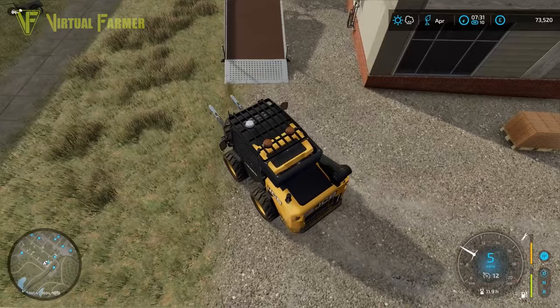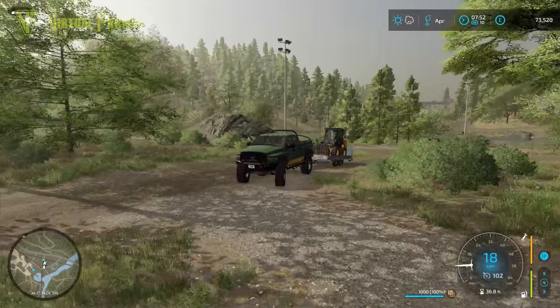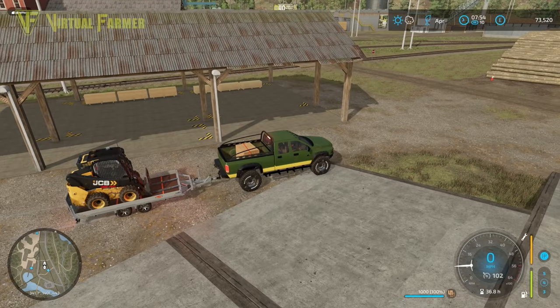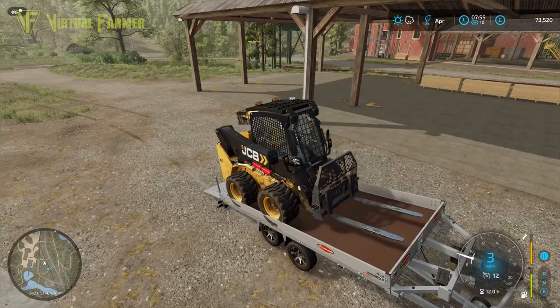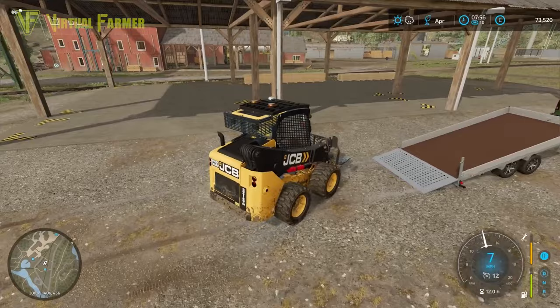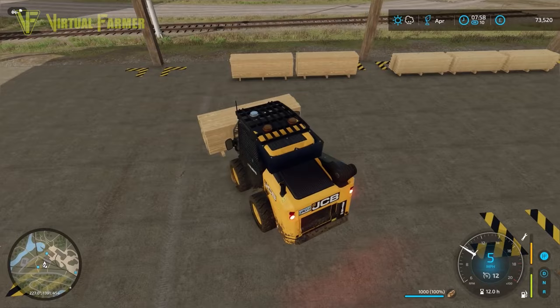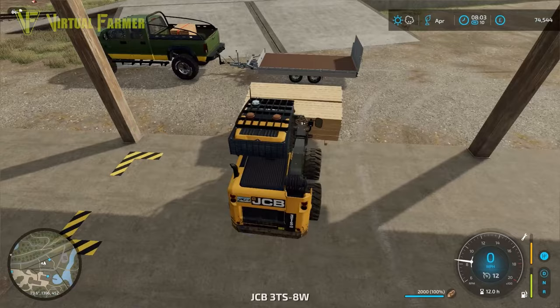We need to get the tele-truck up to the sawmill next so we can get the beams loaded. My main reason for needing to do this, apart from getting these items moving, is that we have 73,520 in the bank. Ideally I want to place a house and our sheep pen today. Several people have pointed out that before we can create any fabric, we'll need to put down a spinnery first.